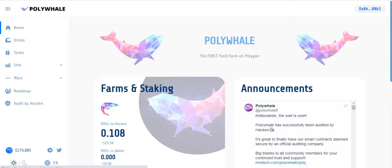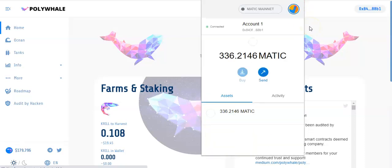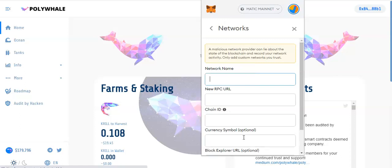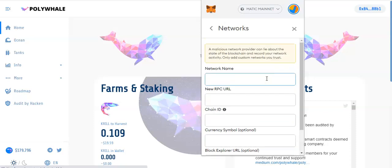This is what you want to do: you want to come to MetaMask, open your MetaMask, come to the top, you want to go down to Custom RPC — go down to Custom RPC. This box is going to pop up. Now I'm going to show you what you need to fill in — it's very simple.